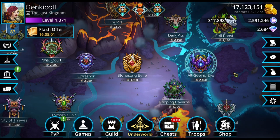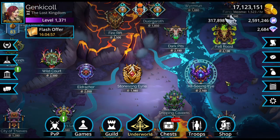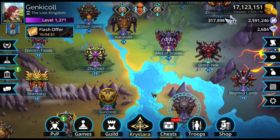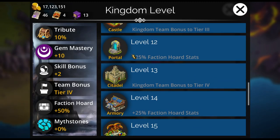Ganky Call here with Faction Info and Teams for All Seeing Eye. It's down here on the bottom right area of your Underworld. It is connected to Darkstone. Your kingdom level here can make a difference. Once you get to level 12, you start having the ability to get these Faction Horde stat bonuses that are incredibly helpful.